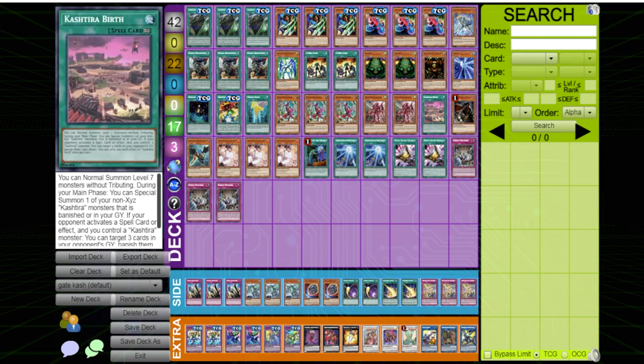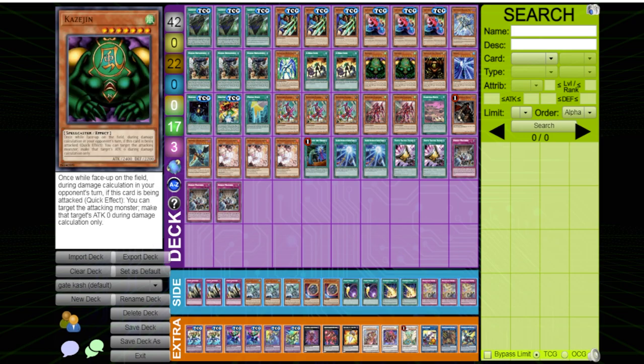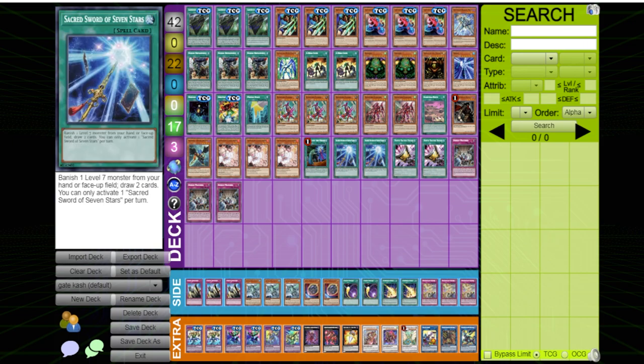We have cards like Castel's Birth to let us normal summon them, because we don't want to brick on these guys — we don't want them in our hand. But if we do have them in hand, we have Sacred Swords and a bunch of different ways to use them when they are in hand, though we don't want to rely on opening them.